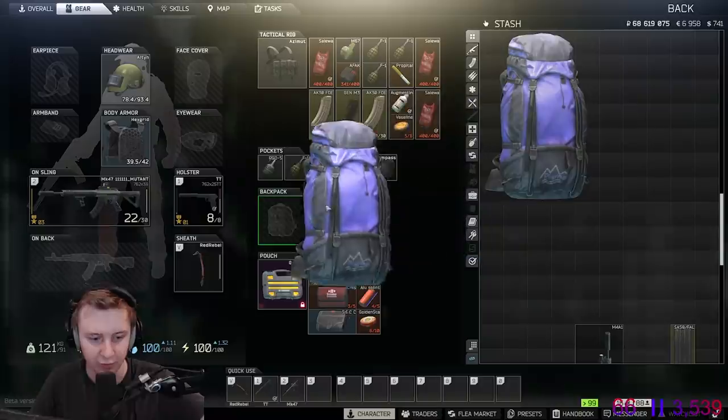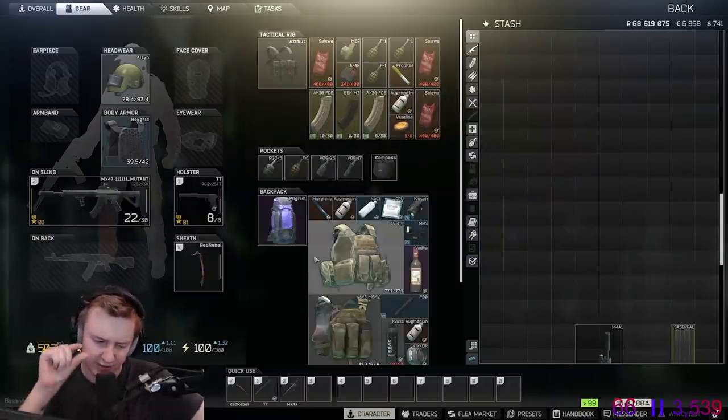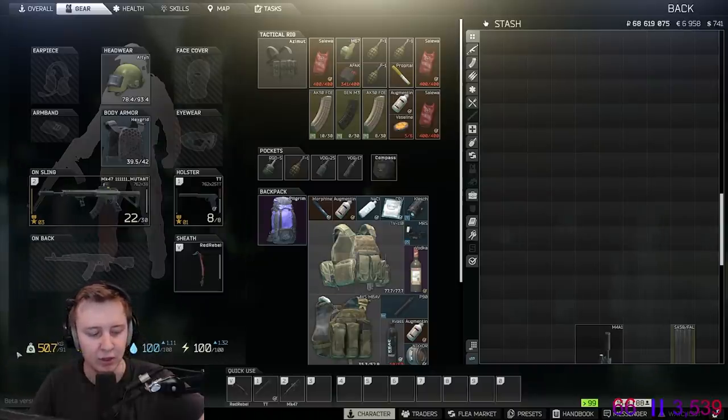Vice versa works for strength. Whenever your PMC is overweight, even a tiny bit — it doesn't have to be super heavy, just a tiny bit — as soon as the weight is yellow, you start leveling up strength while walking and running. But you can't level up strength and endurance at the same time; only one skill at a time.